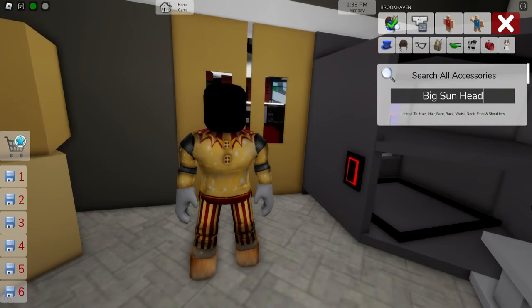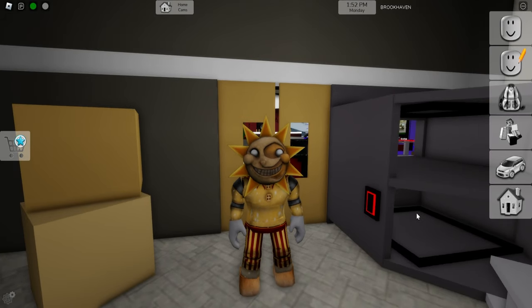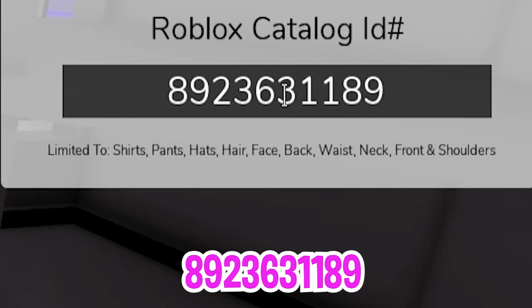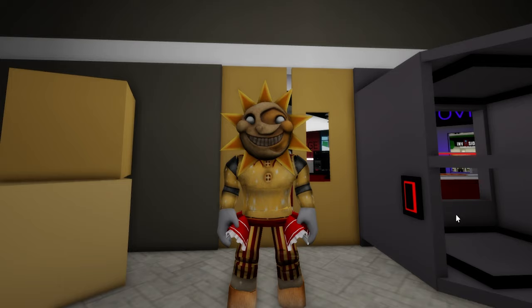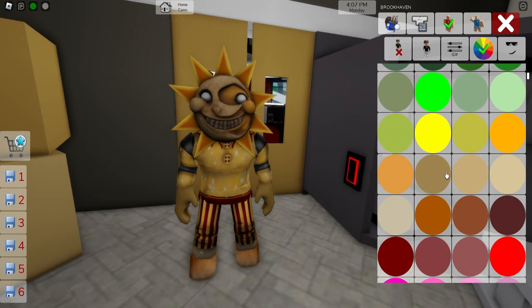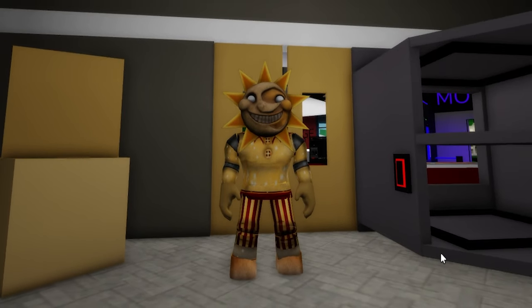Now, let's open the accessories tab to search for a big sun head. I like how it is turning out. Optionally, you can also go back to the ID box and introduce code 892-363-1189 to place these red ruffles on our character. I think it is too much, so let me deselect it and go to the color palette to adjust the skin color to match the rest of the outfit. And here is the daycare attendant, also known as Sun, and Energizing Candy.